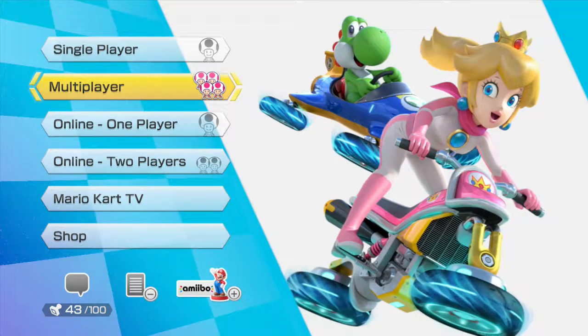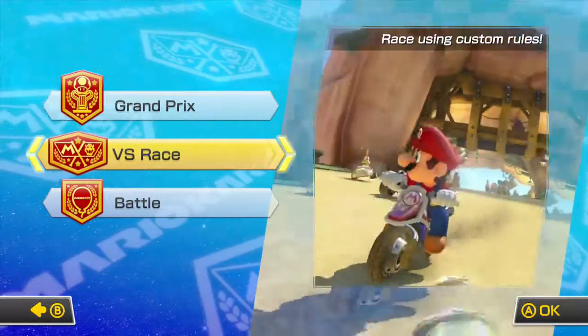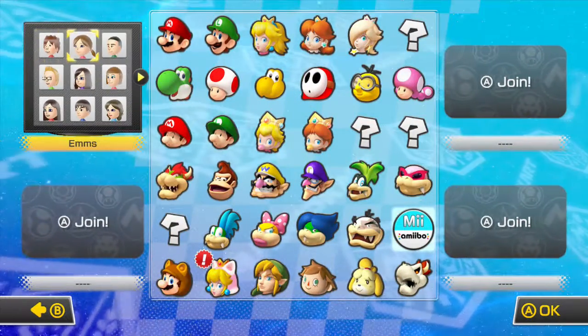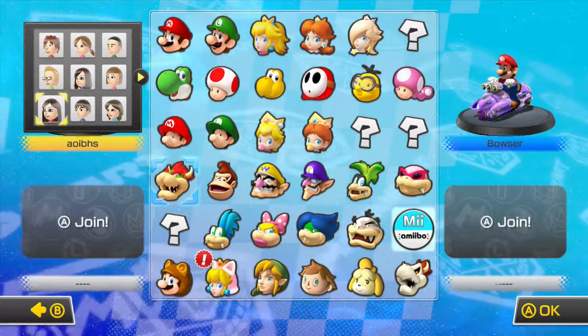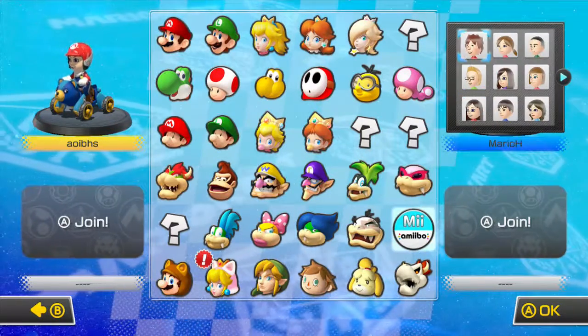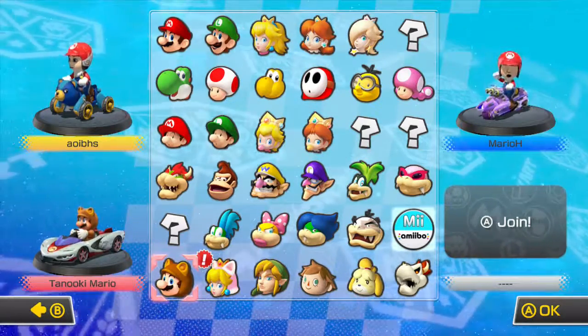We're playing multiplayer here with Mario and Dad, so we're going to do a versus race. Dad, you have to pick. Dad's actually just dropped out there, so he can't actually do it - he's going to make dinner. Is everyone ready?